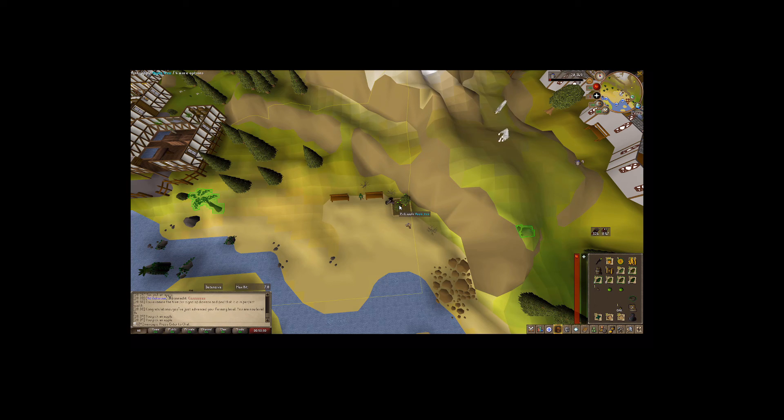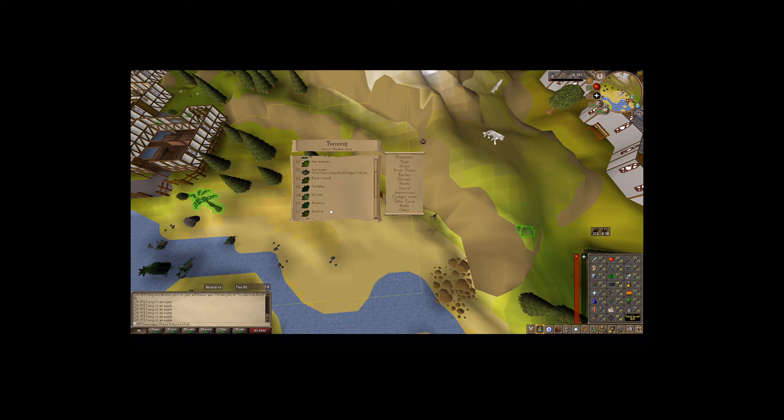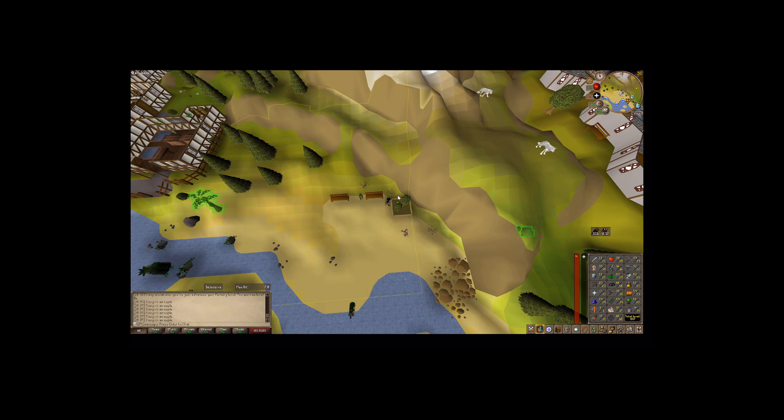I'm trying to train up my agility to get the full graceful and level that up. Also trying to level up farming a little bit so I can plant my herb seeds as I get them at the higher tiers — at least level 32 would be a nice one, which I already got. That's probably going to be the main way I train farming for a while. The seed box would be nice so I can keep my seeds in there and stock up on hop seeds, so I never have to worry about getting them every time I go to do a birdhouse run.